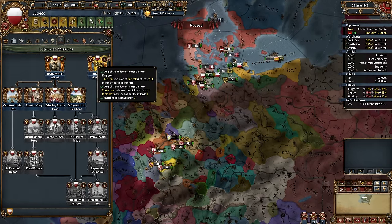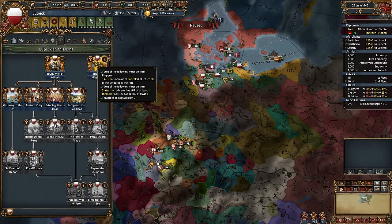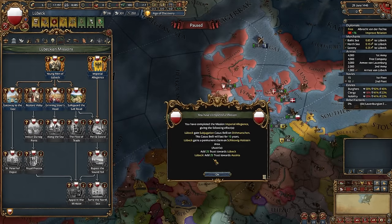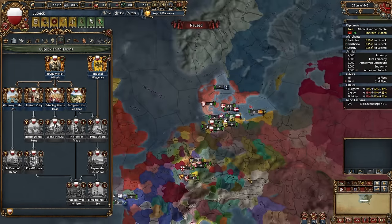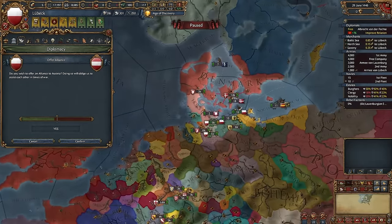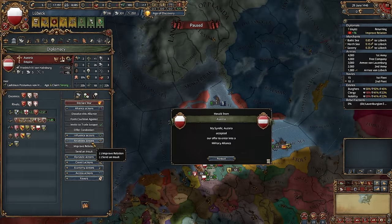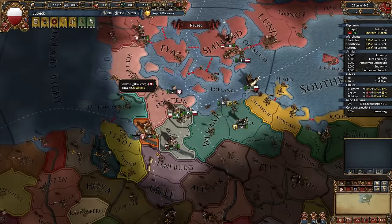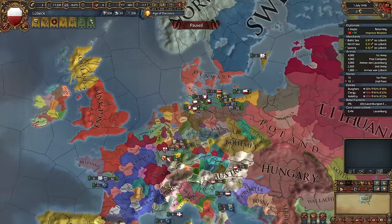For this you need to have either an Inflation Advisor or a Diplomatic Reputation Advisor — they almost always appear at the start, so you should be able to do it. You will get 25 trust with Austria, which means you will be guaranteed to ally it. If you do this in the first month after you get 25 trust, you will be able to ally it, believe me. And about unlawful territory, most likely Austria won't ask for it.